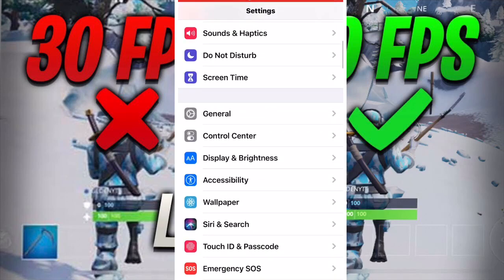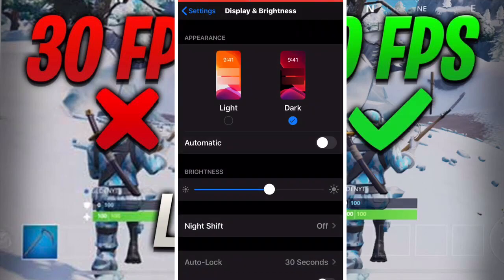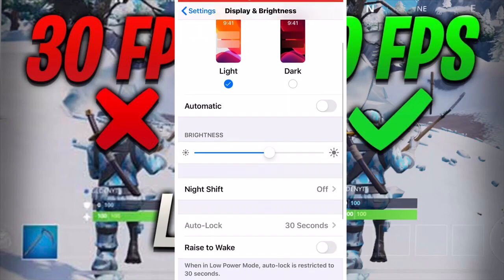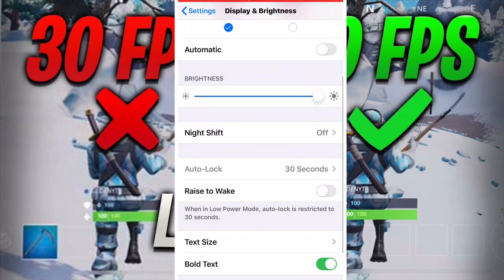This is a very big one also — Display and Brightness. It doesn't matter dark or light mode, that will affect your battery life but not really your Fortnite gameplay. Brightness — if you have it all the way to max, it's going to hurt your gameplay a little bit. Night Shift — you want to have that turned all the way off. Just don't mess with it, just turn it off completely.